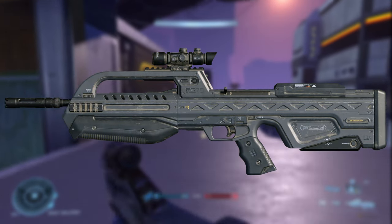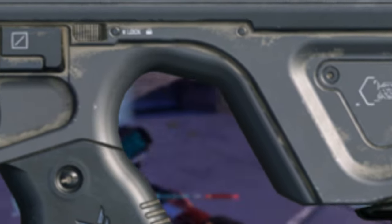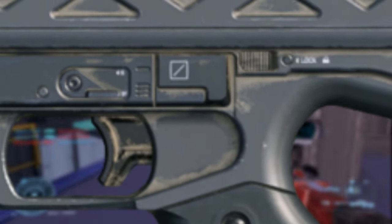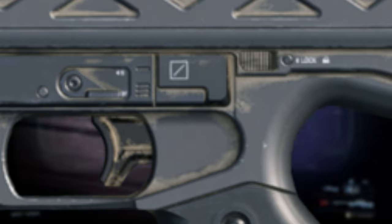The BR-75 interestingly features the mag release button on the mag itself. The gun also features a simple fire selector — click it towards the bottom, it's on burst fire; click it towards the top, it's on safe. There's also a button that says 'lock,' which I assume locks the bolt back on an empty mag.